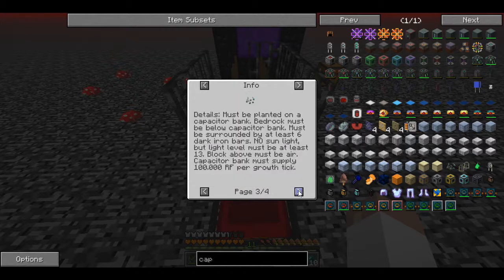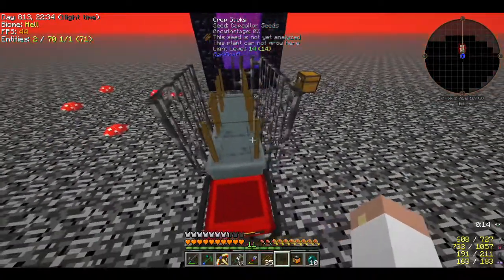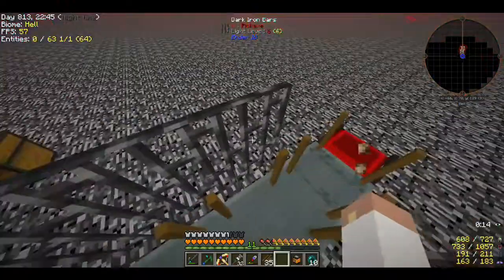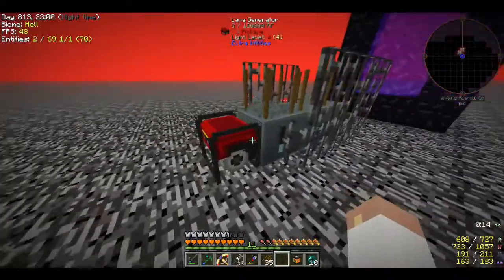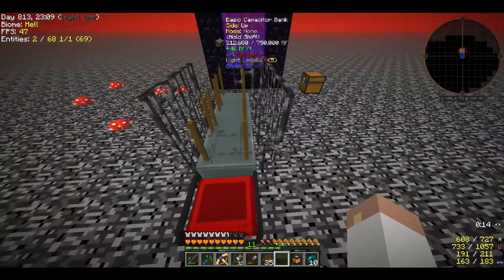Reading the requirements again: must be planted on a capacitor bank - check. Bedrock must be below - check. Must be surrounded by at least six dark iron bars - got that. No sunlight - good. Light level must be at least 13 - good. Block above must be air - good. Capacitor bank must supply 100,000 RF per tick - there's a config setting that writes diagnostics to the log file. I've got the six bars and the light - I don't know what's going on.